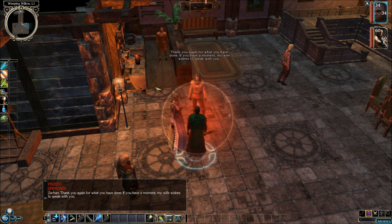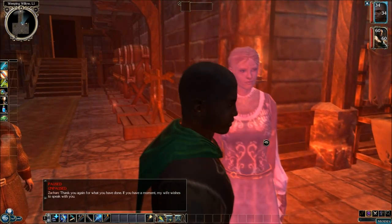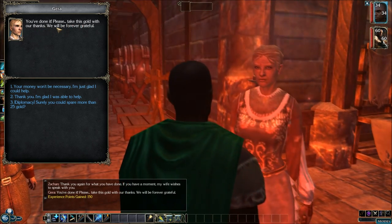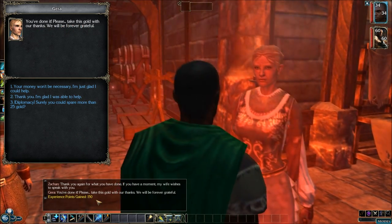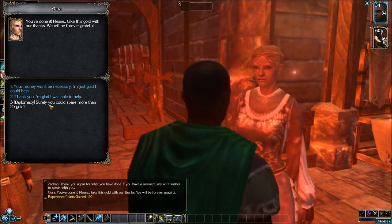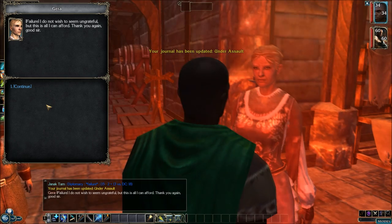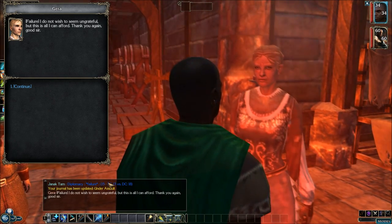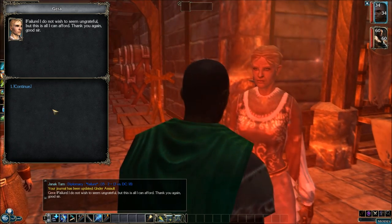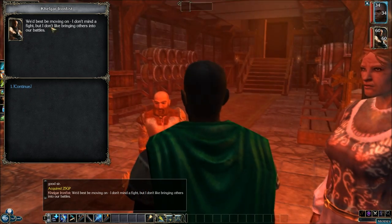Jira says: 'Thank you again for what you have done. My wife wishes to speak with you.' She offers gold: 'We've done it. Please, take this gold with our thanks. We will be forever grateful.' We get 150 XP for that. Let's try: 'Surely you could spare more than 25 gold.' We failed because we have a negative 2 modifier. She replies: 'I do not wish to seem ungrateful, but this is all I can afford. Thank you again, good sir.' So we got 25 gold pieces.